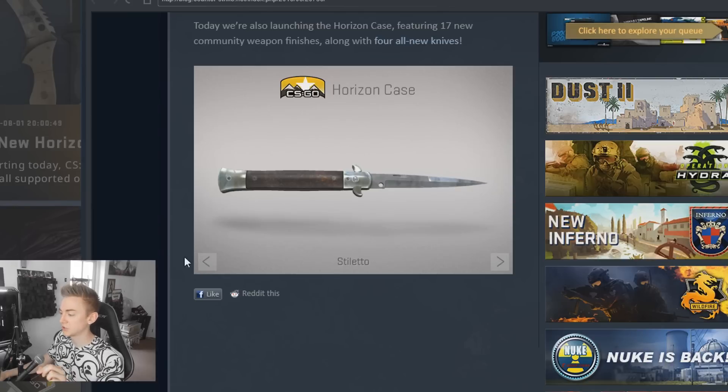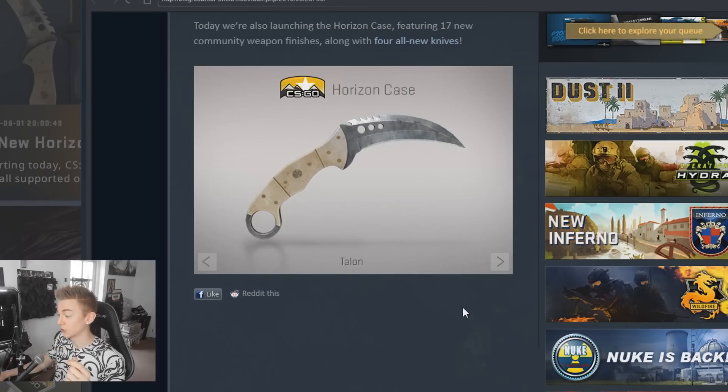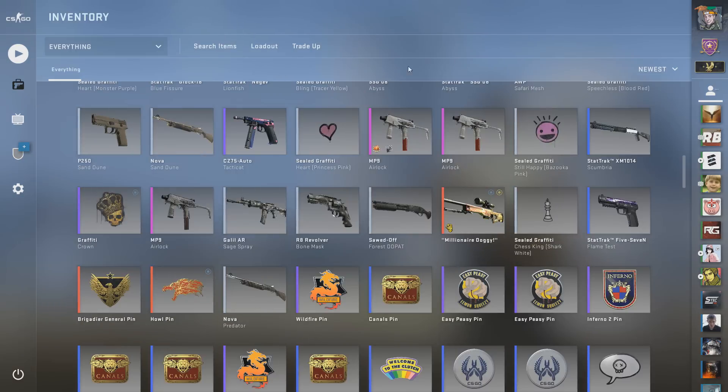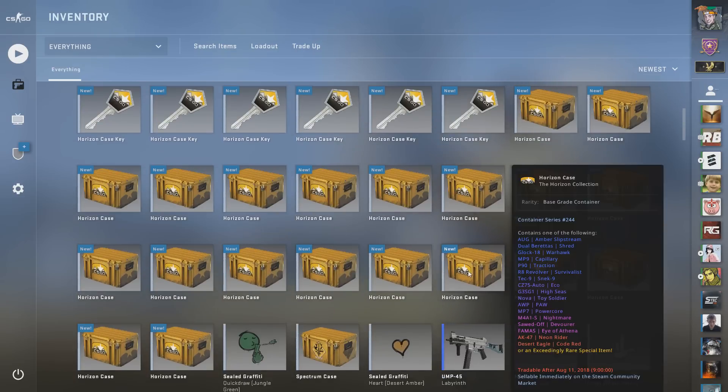But it's not just a bunch of new skins, we also have a bunch of new knives. We have the Urus, which is an interesting shape. We have the Stiletto, we've got the Navaja, and we've got the Talon, which looks quite a lot like a Karambit, I must say. You guys know that I had to buy a load of these, obviously, on day one of release and waste all of my money.